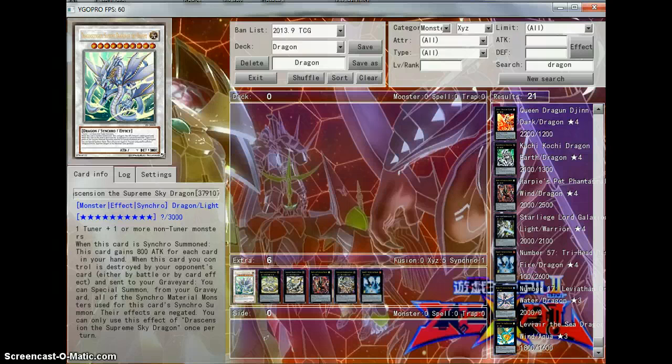Now that right there is an awesome card. I was able to bring it out and I didn't really know how to use it, but somehow I had 4,000 attack. So this card gains 800 attack for each of your cards in hand. I have 4,000 attack — you do the math. 5 times 8 is 40, so I had 5 cards in my hand: 4,000 attack.